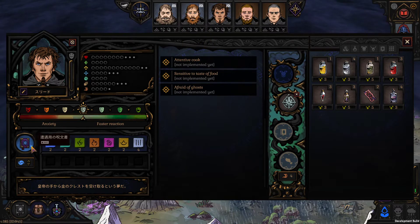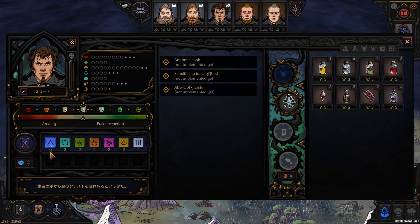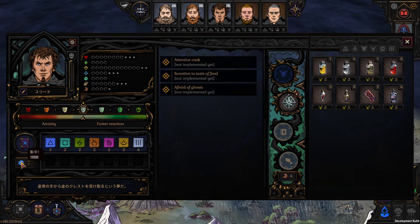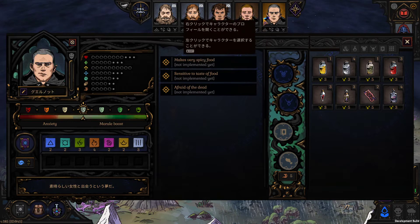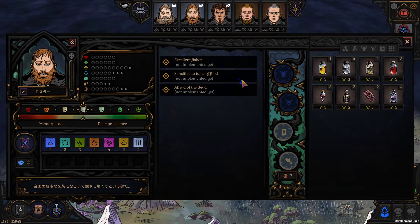Next up: an updated concentration icon. This is the modification of concentration — we felt that with injuries, diseases, and traits that change the cost of concentration, we should show you it right here. You'll see this light up when something affects the costs, and you'll see a description saying, for example, his cost of concentration is increased because of his mood.